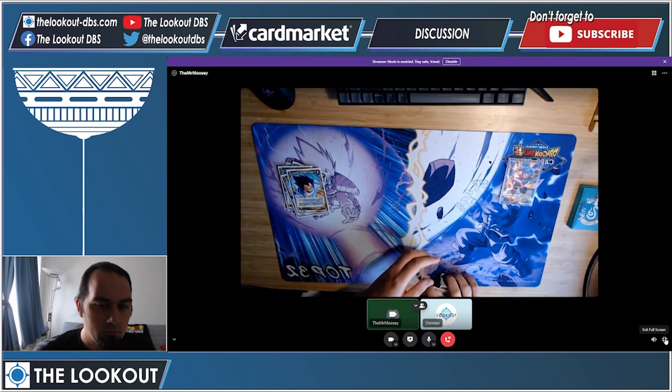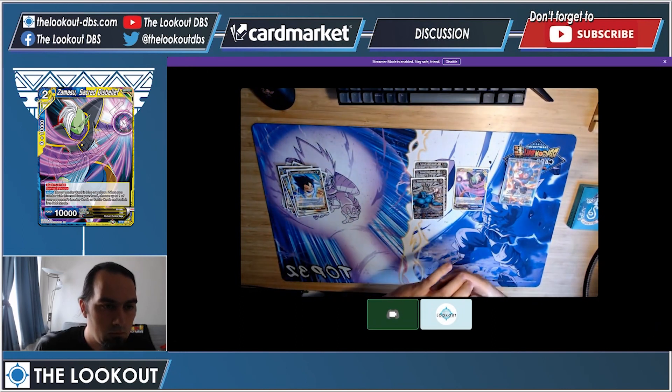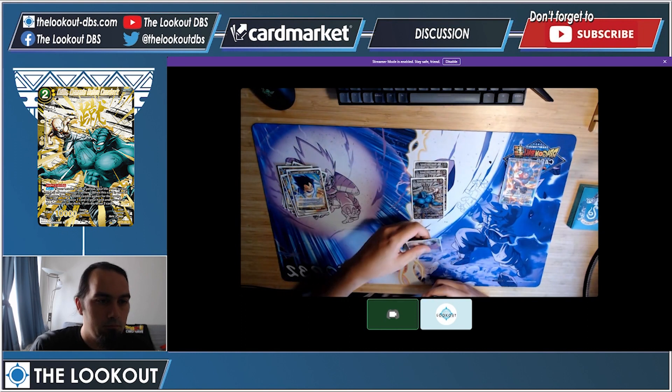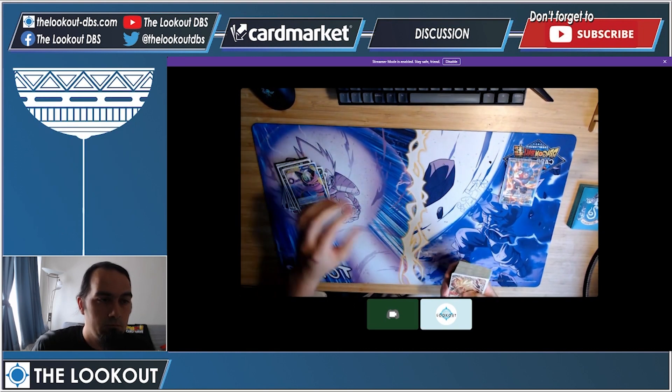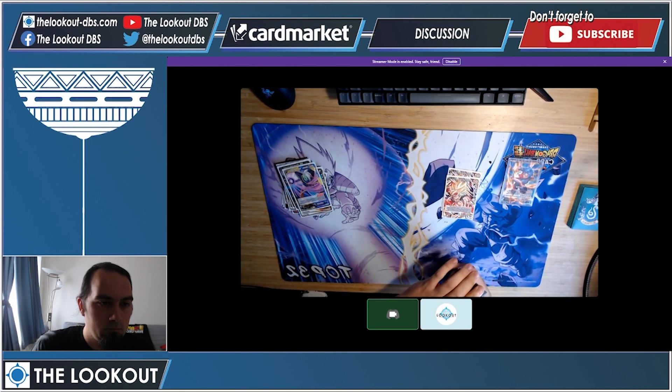For my super combos I played one Zamasu and three Krillins. The Zamasu came in handy multiple times during the tournament — tapping big battle cards is pretty nice. We draw so much with the leader that you don't really need the four Krillins in my opinion. I played two Bardak Father and Son.